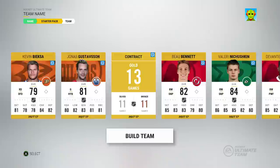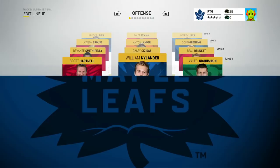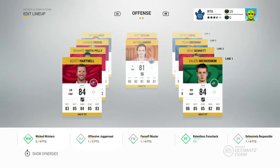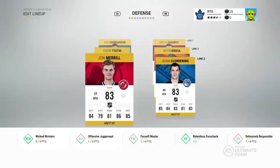We got Valerie Nachuskin from GM Mode — he was a legend. Here's what the team is looking like. I'm trying to make the lines perfect. We don't have that many centermen unfortunately, so I end up moving Casey Zizekas to the first line and putting Willie on the first line left wing. I'm switching everyone over, putting left hand shots on the right side and vice versa, just to get those one-timers up and going.